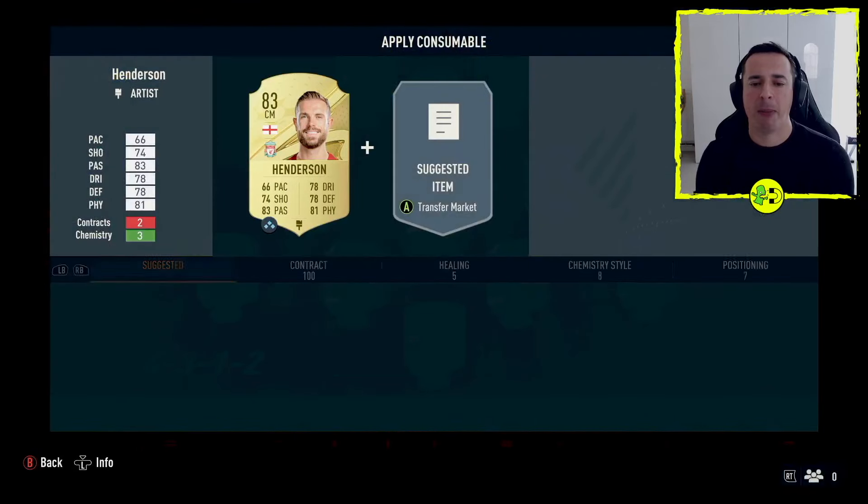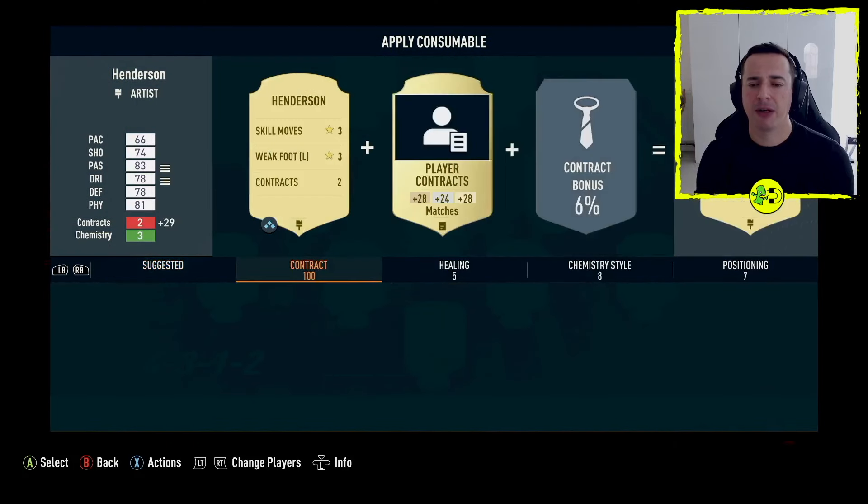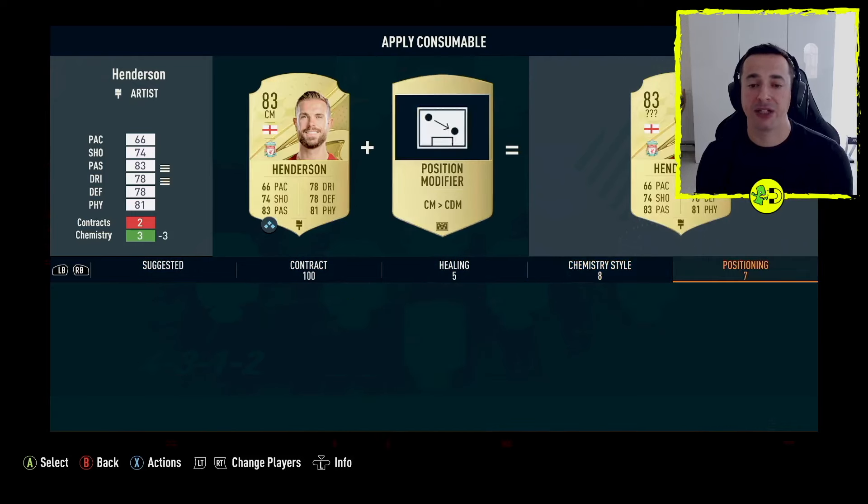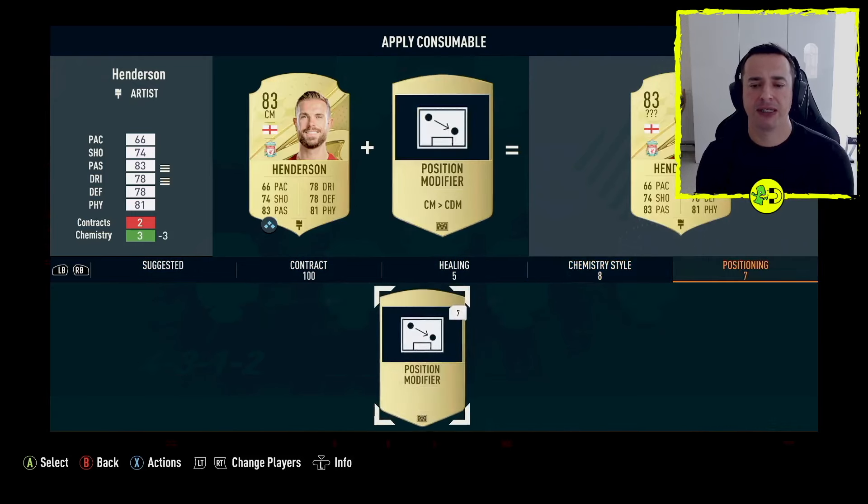Come into this area and pick Apply Consumable. On the right hand side — that would be R1 on the PlayStation — go to Positioning. You can see I've got Position Modifier, and I could do this here, which would turn him from a centre midfielder to a centre defensive midfielder.